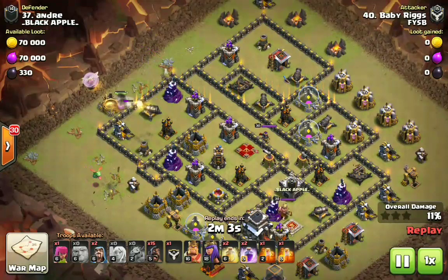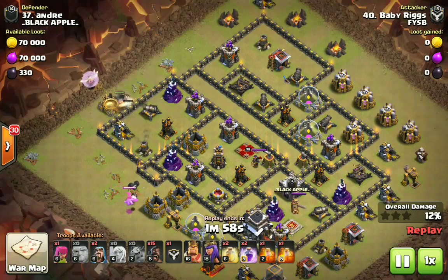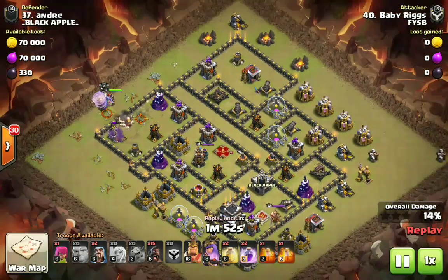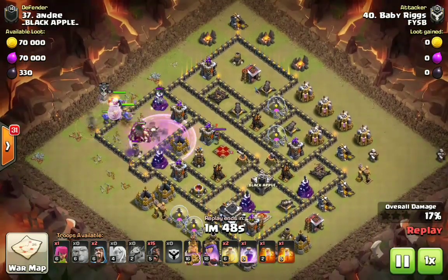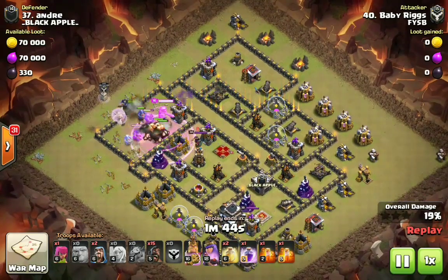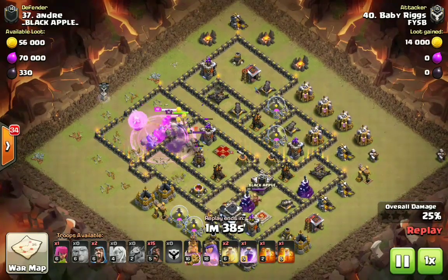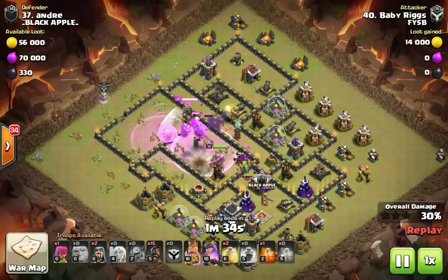We see this runway right here — this is a fresh hit so we don't know if there are any teslas in this runway, or in this empty compartment just to the right of the queen chamber. But you can kind of clearly tell where the giants are going to path, where the bowlers are going to go, and where the heroes are going to go. We lost three giants right there but we still have nine healers doing work under rage.